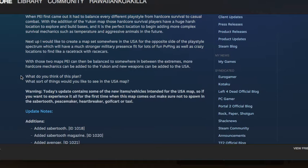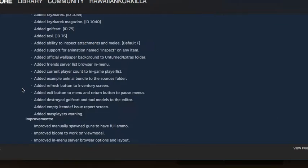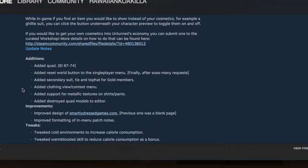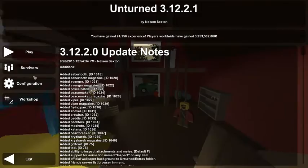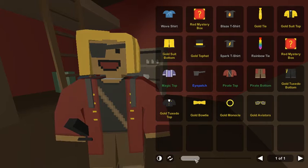More hardcore mechanics can be added to Yukon, new weapons to the USA map. I think it would be cool if he made a bigger map size. He's also considering what should be done for gold — like what weapons can be implemented as gold cosmetics, like gold coloring on a Timberwolf, or gold accents on a barrel.